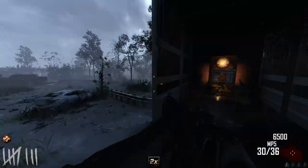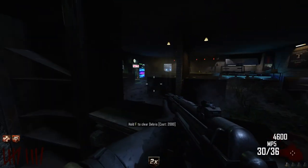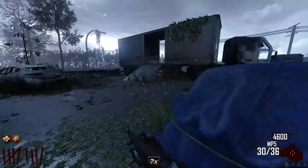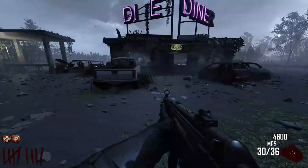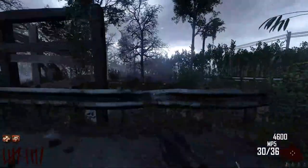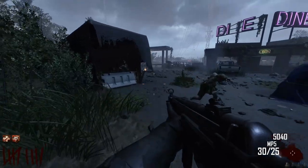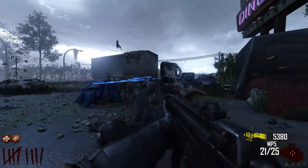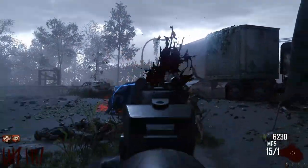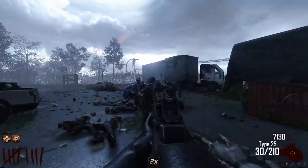I'll go ahead and open the next area because I believe Double Tap is right here. I think Speed Cola is in there but I don't have enough yet. It's kind of annoying that the soul filler is directional somewhat — like if they're on the other side of that blue part, I can't actually get them to fill. For whatever reason they like to linger where it's not able to collect them from.